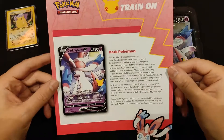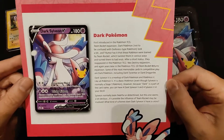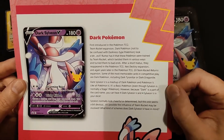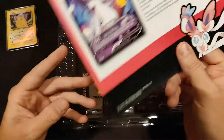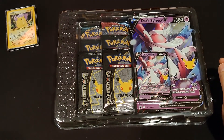Here is the information sheet. Dark Pokémon, first introduced in the Pokémon TCG Team Rocket expansion. I'm just going to show this for a while — if you want to read it fully, pause the video and read it. That's cool. We also had info sheets for Level X Pokémon and Prime Pokémon, right?